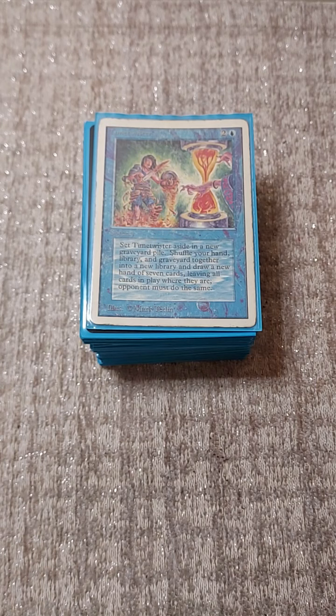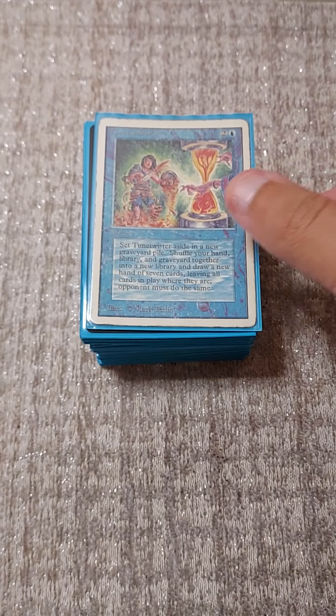A notable exclusion would be Time Spiral. Without High Tide in the deck, Time Spiral is just not a good card - especially when you're in the turbo Ad Nauseam build. Time Spiral is like a thousand CMC, so it's just not worth it.